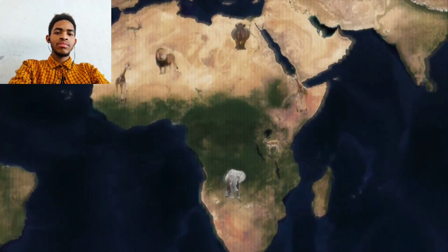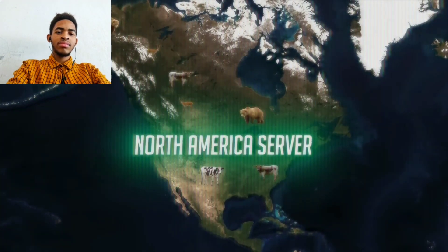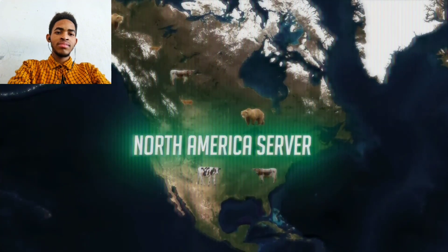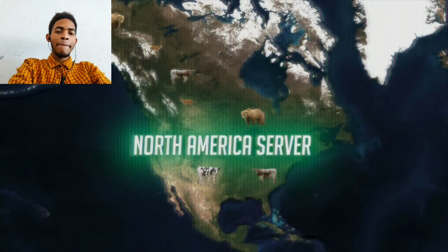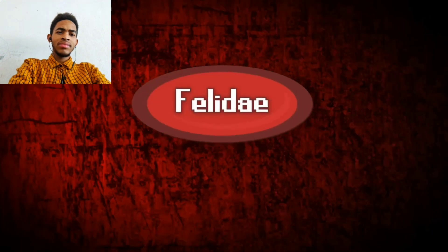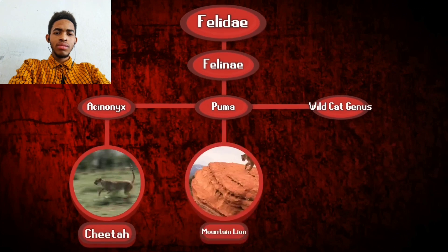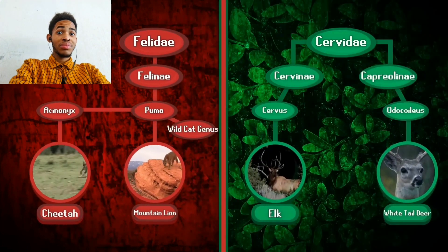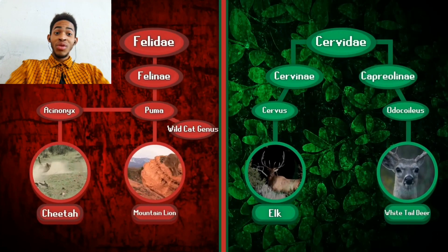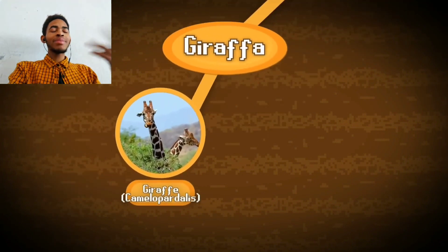I talk a lot on this channel about how overpowered the animals in the Africa server are, and while that's certainly true, the North America server also has its fair share of builds with ridiculously OP stats. One little-known build with the second fastest run speed in the entire game - you might expect it to be a type of big cat, maybe a close relative of the cheetah like a mountain lion, or perhaps a type of cervid like a deer or elk.